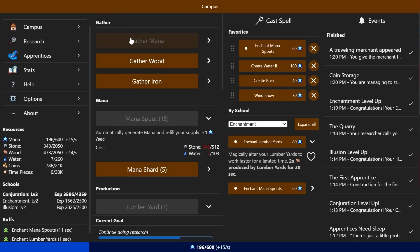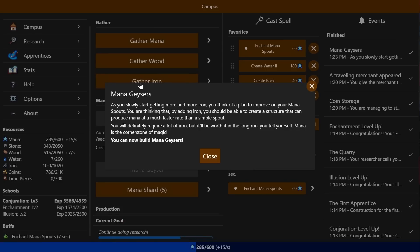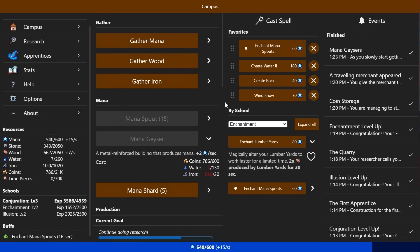Mana geysers — as you slowly start getting more and more iron, you think of a plan to improve on your mana spouts. By adding iron, you should be able to create a structure that produces mana at a much faster rate than a simple spout. It will require a lot of iron, but it will be worth it in the long run. Mana is the cornerstone of magic. Mana Geyser — that's going to require a lot of water and a lot of iron.